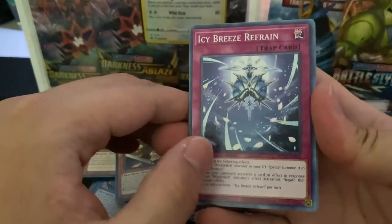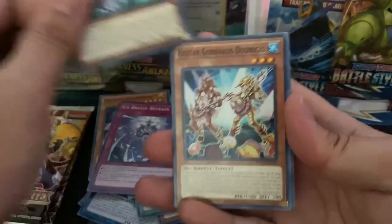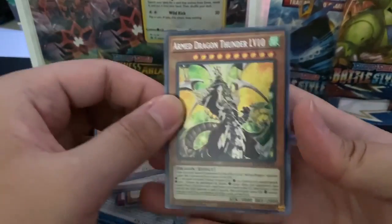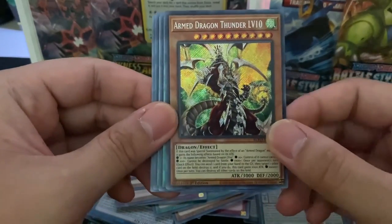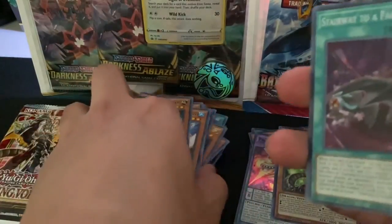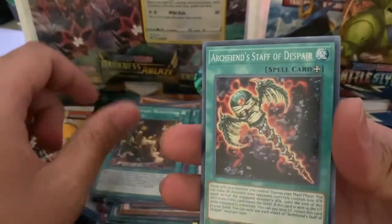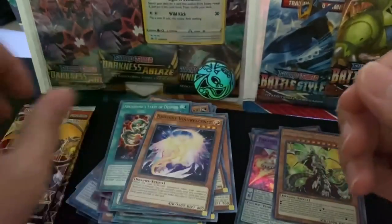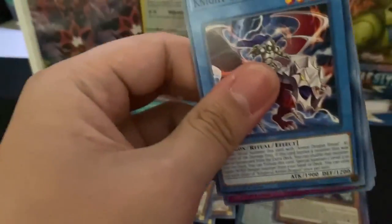So this pack we got Icy Breeze Refrain, a Fabled Marcosia, Guitar Grenade Duonees, Fairy Archer Ingunar, and Armed Dragon Thunder Level 10 — I think this is what you call a secret rare from Yu-Gi-Oh, that's a cold looking card right here. Put that in that pile. We got Stairway to Fabled Realm, Tri-Brigade and Wound, Archfiend Staff of Despair, and a Radiant Warrock recent. These are butter packs I swear, I like it.